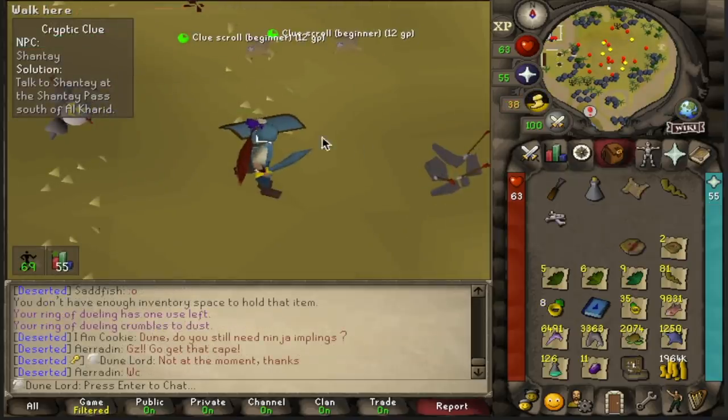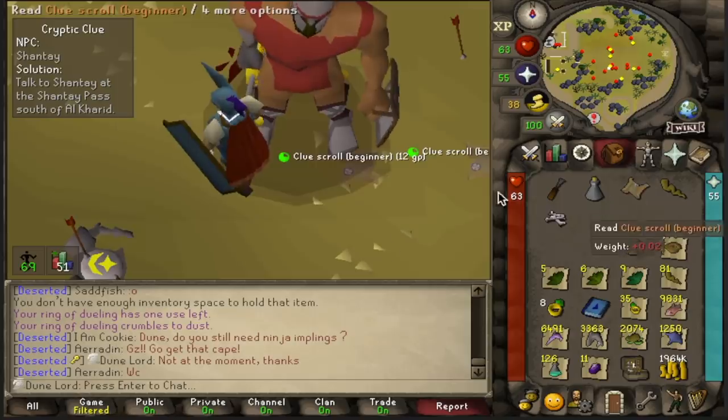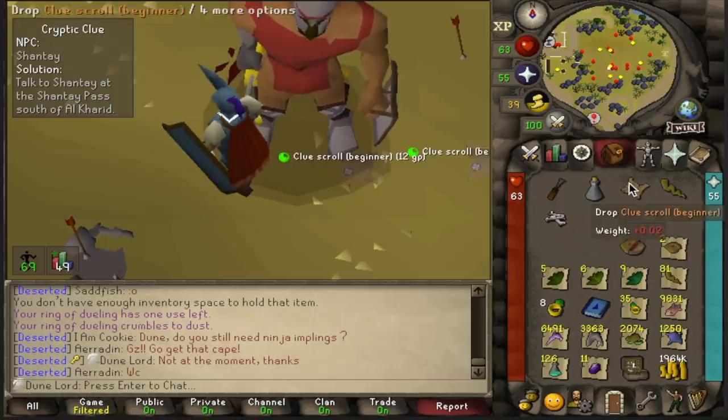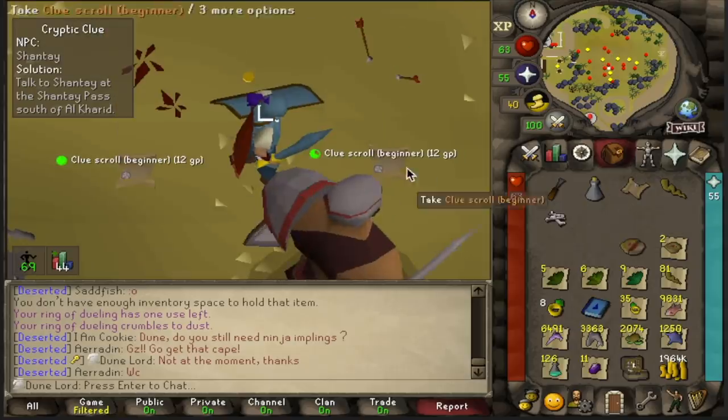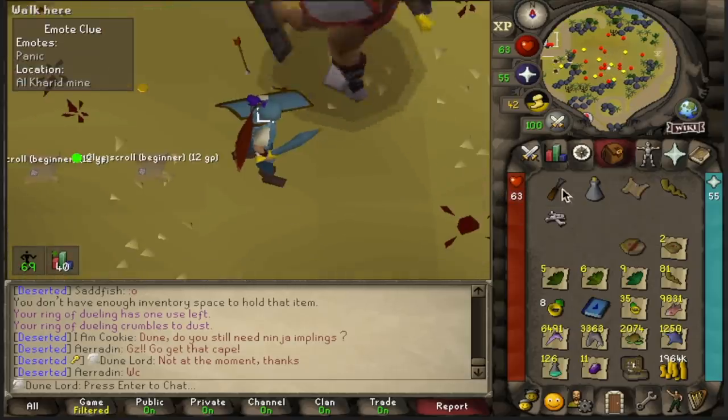We got our third desert beginner clue step — never in my life have I had three at once. We got Shanty, we got Shanty, and we got Panic at the Alcarid Mine. This is awesome.